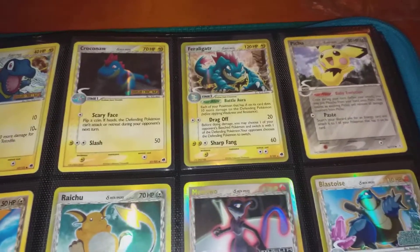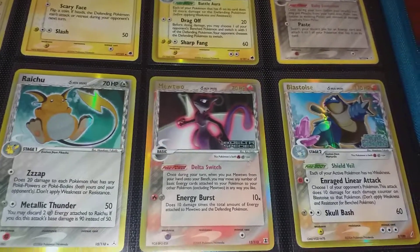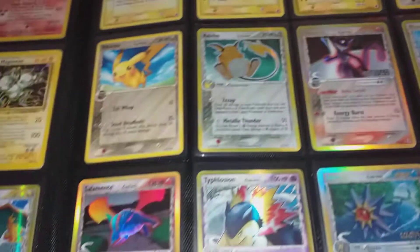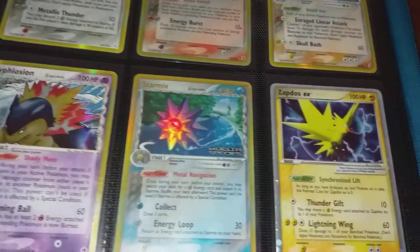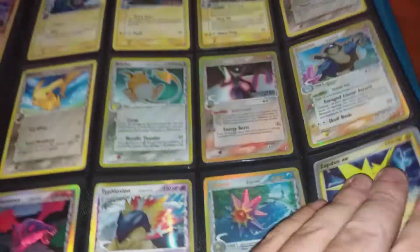Got the old crocodiles and then the Pikachu Evolution. We've got the Delta Species Mewtwo and Blastoise, and Salamence and Typhlosion, and you've got the nice EX cards there — really nice looking cards these ones.